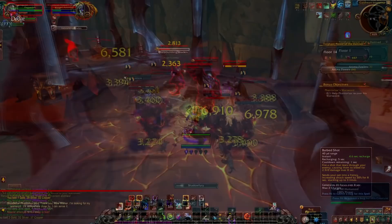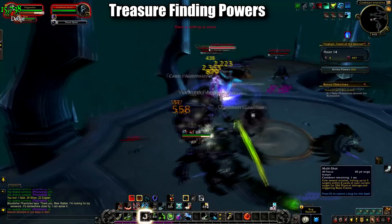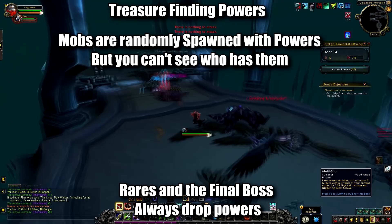At number 10, we have the most simple of the powers: the treasure finder powers. These anima powers are all focused around helping you find more powers. Mobs throughout the dungeon will randomly have anima power drops, and you won't know they do until you kill them. The only ones guaranteed to drop them are rares and the final boss of the floor. However, with these traits, you'll know exactly which ones have them and ways to optimize your power gains.